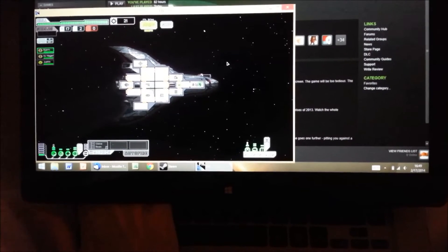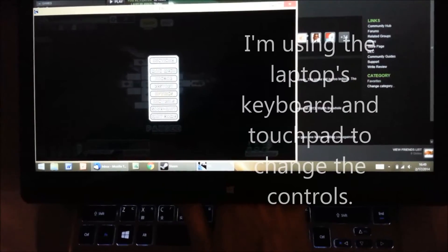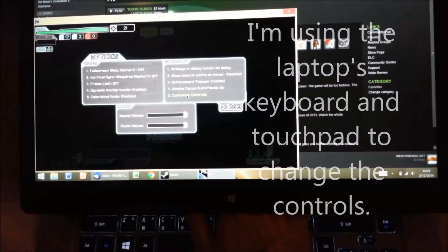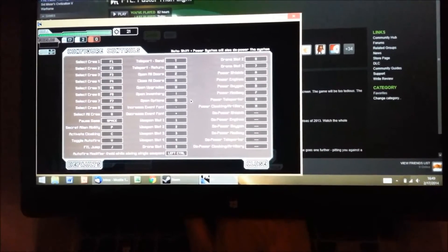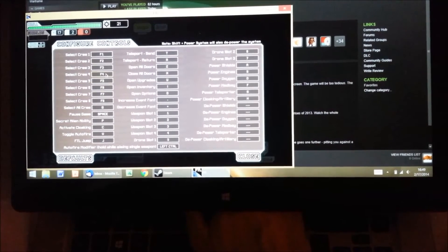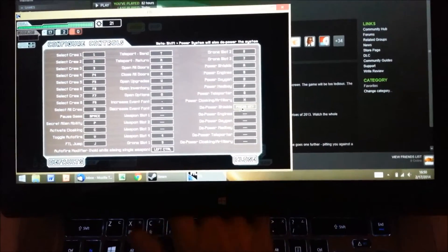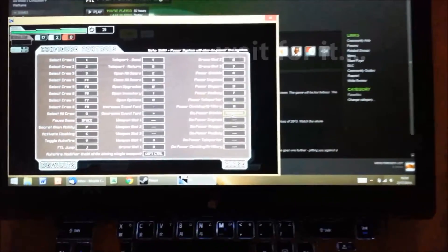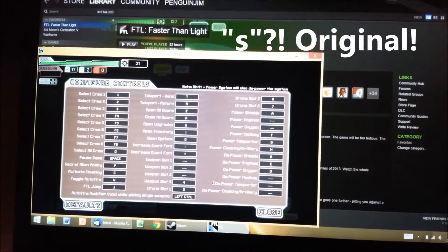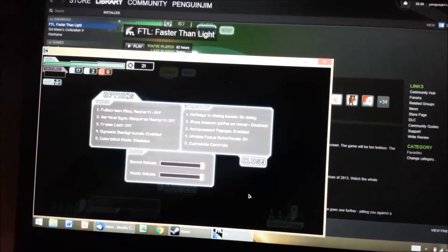We'll reach under and press escape, use our touchpad, and what we can do is customize the controls. If we change all the select crew to just the numbers and depower shields, we'll try S. Now we can control the crew and depower the systems.